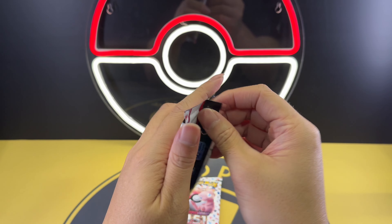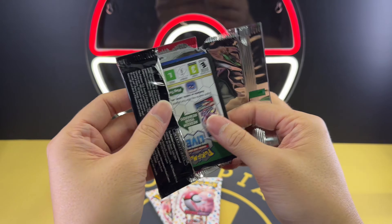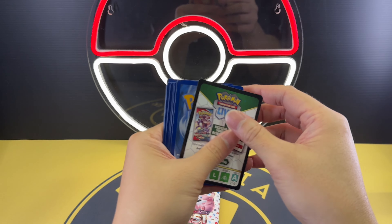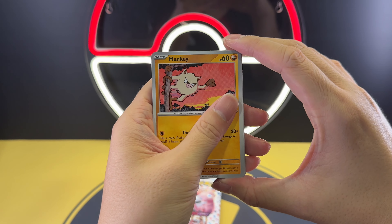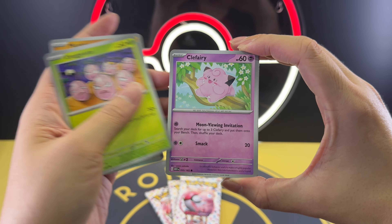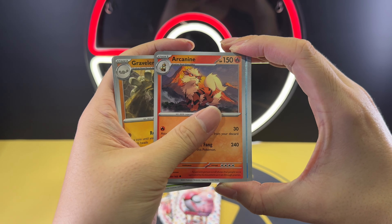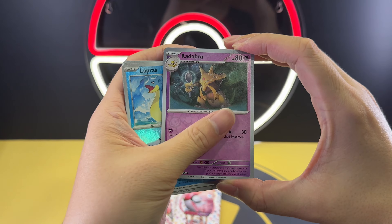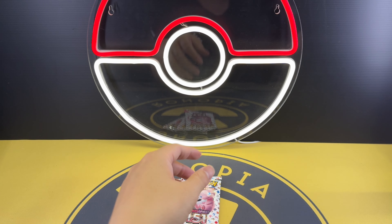Let's open another four packs. First pack of box two: Primeape, Mankey, Exeggcute, Clefairy, Exeggutor, Graveler, Arcanine, Lickitung, Kadabra, Beedrill, Beedrill Holo, and a common Leaf Energy.